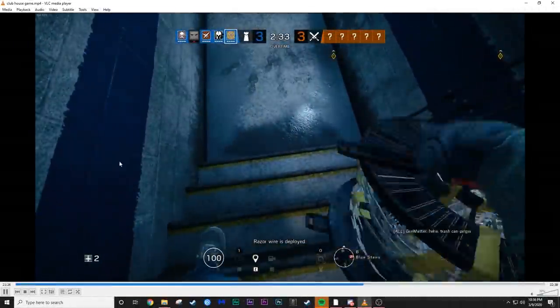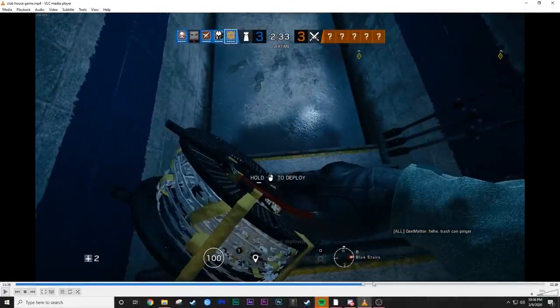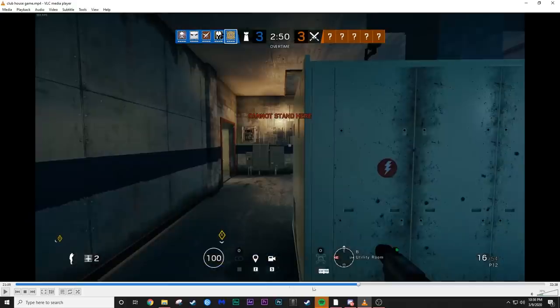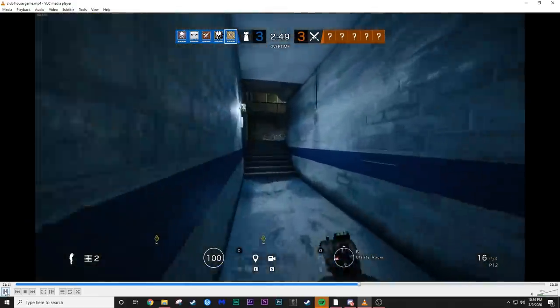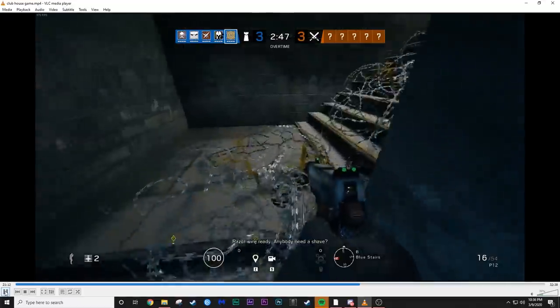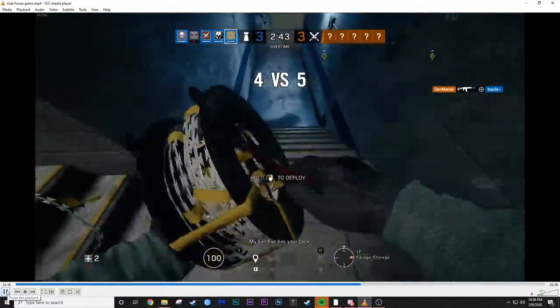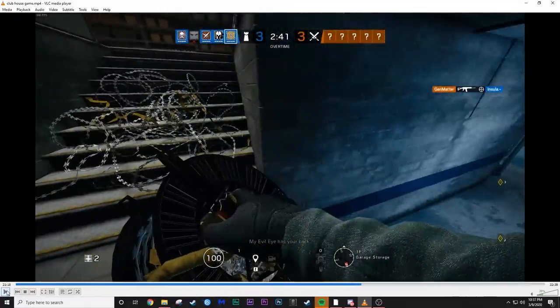Can you pause that for a second? I want to comment on how you're placing barbed wire here because I see it a lot and it's one of my absolute biggest gripes in Siege for all players. Barbed wire needs to be placed properly. If we place barbed wire where you're standing right now, it allows the enemy to break it from cover — that goes against us in the value game.